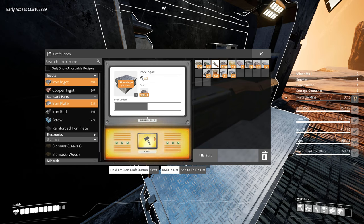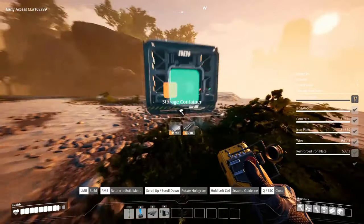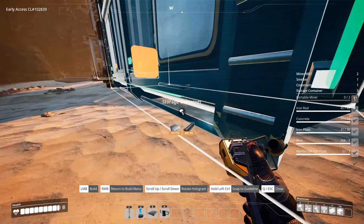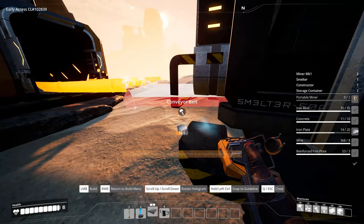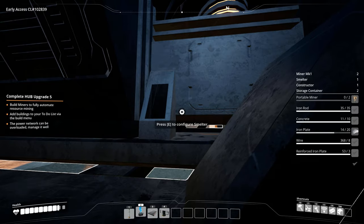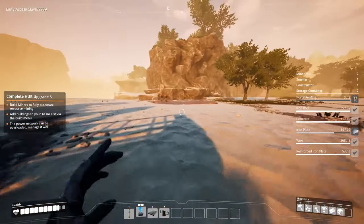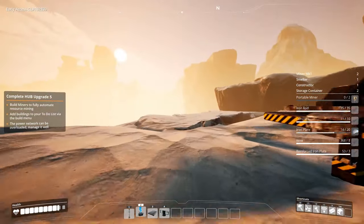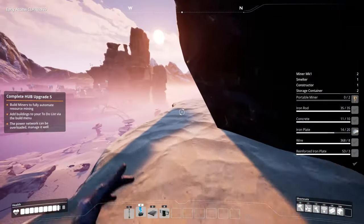Let's make ourselves a storage container. Let's put that over here and see if I can align it. There you go, we got it online. This guy needs to go and make iron. Then we'll go up here to put down the limestone, which we're gonna need a constructor to make the concrete bags for us.